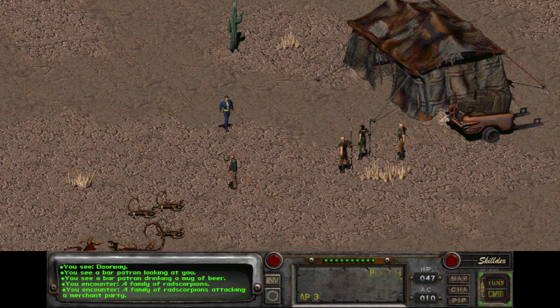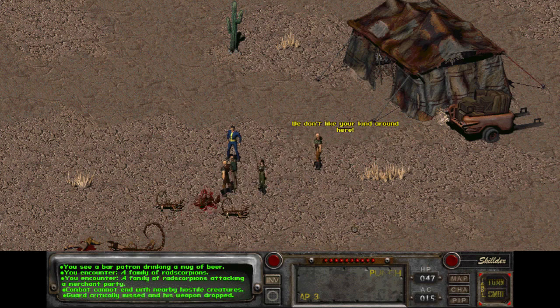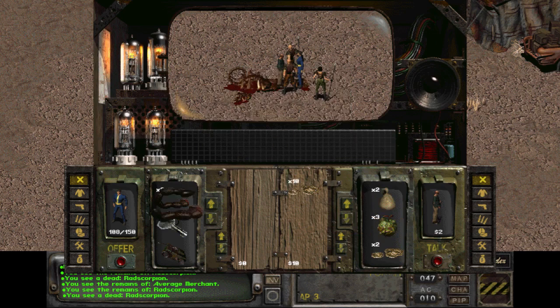Because I'm a Jinx character, that means characters who miss in my presence are more likely to drop weapons. Honestly this is a great trade.